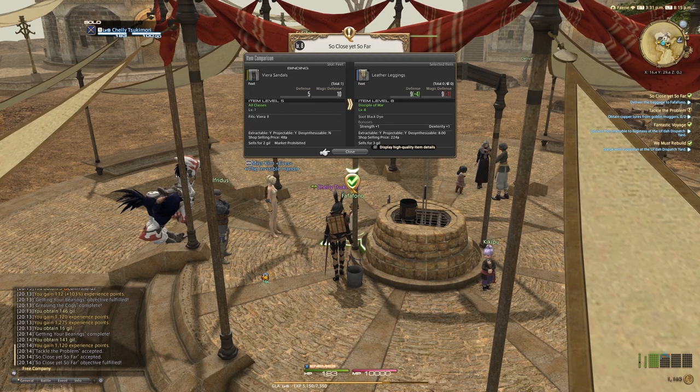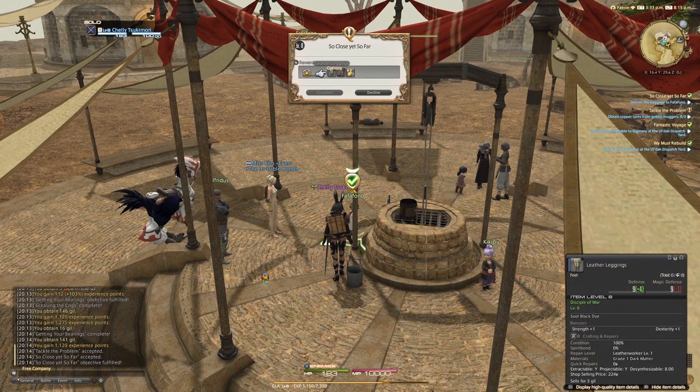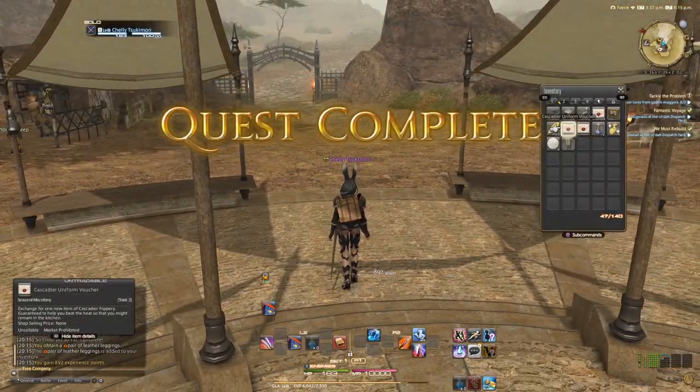Fafafuno's baggage — that's a lovely name. When we finally get the ability to make a retainer, I'm going to make a retainer named Fafafuno, as long as no one else has that name, because that is an awesome name. Oh, leather leggings — I get a little bit of extra defense and one strength, or I could just take the 200 gold. You know what, sure, I'll take it.